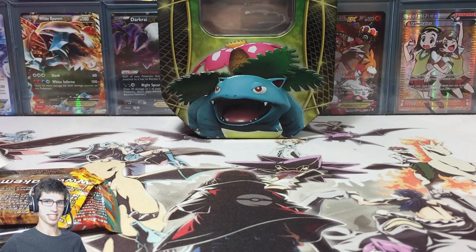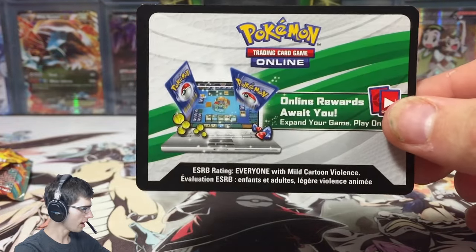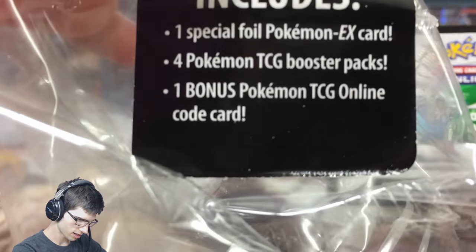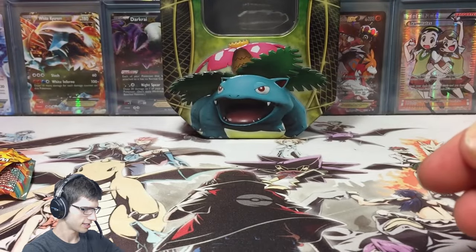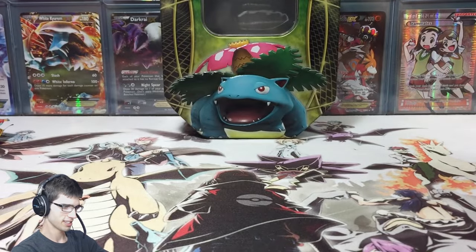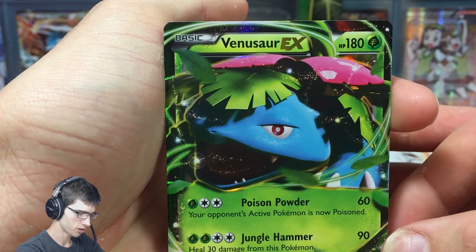Alright guys, we're back. Had to adjust the cam a bit. So we've got the tin, it's all nice and empty now. Every tin these days includes a code card — this one says 'One Bonus TCGO Online Code Card.' I'm going to keep that one for myself, but all the code cards in these packs here are yours. We've also got the featured Venusaur EX.